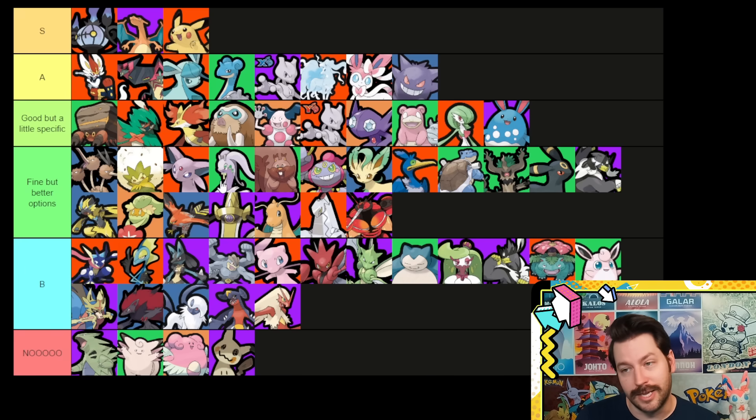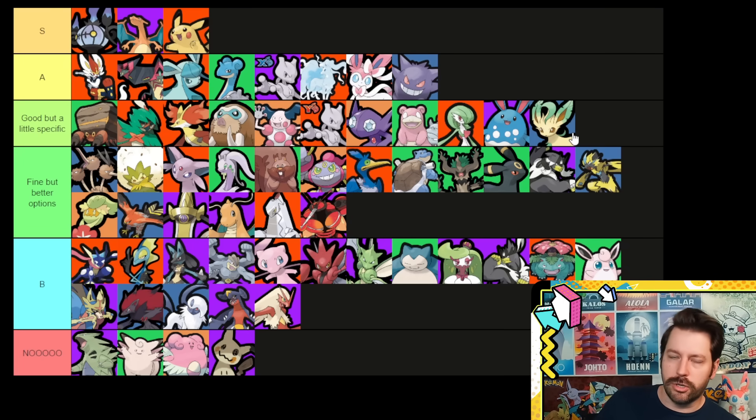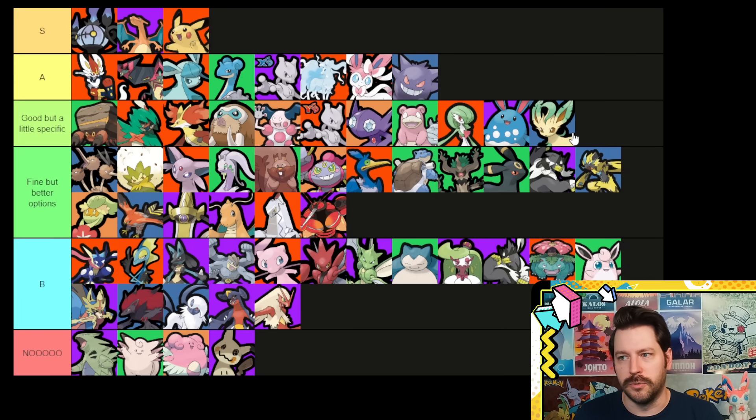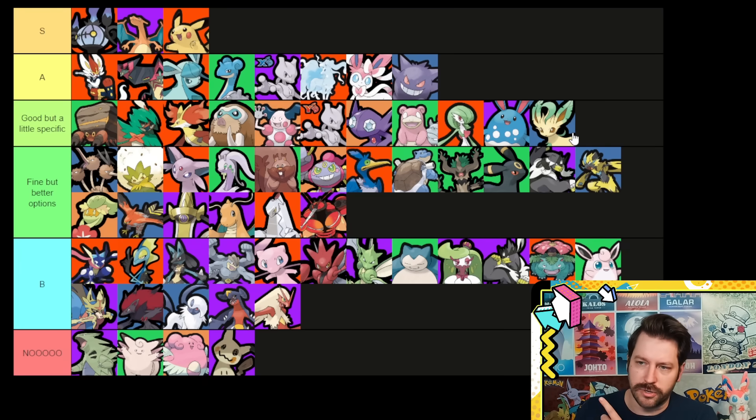Goodra — fun, fine, lots of good choices. Greedent — cheesy but fun. Hoopa just feels like EXP Share, Muscle Band, Rapid Fire Scarf is so good. Leafeon is a weird one — its third item spot is really up to interpretation. Without question, Attack Weight and Energy Amp are amazing choices. But outside of that, Razor Claw, Floatstone, Buddy Barrier, and now Curse Bangle are all very reasonable choices for Leafeon, so maybe it's a little better than I gave it credit for.